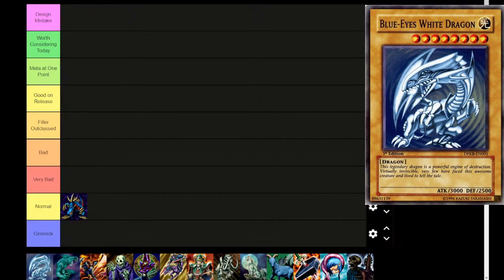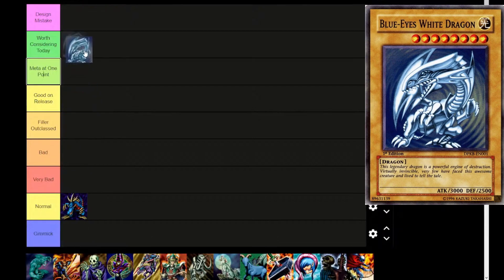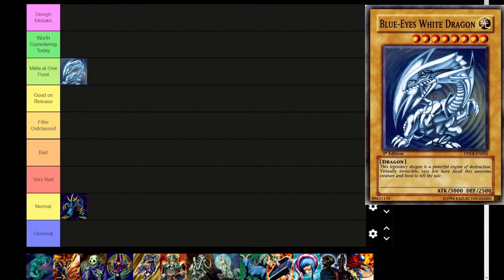Next up is Blue Eyes White Dragon — level 8, Light attribute dragon. 'This legendary dragon is a powerful engine of destruction. Virtually invincible, very few have faced this awesome creature and lived to tell the tale.' 3,000 attack, 2500 defense. This card goes all the way up to either Meta at One Point because it won world championships, or maybe even Worth Considering Today in the dedicated Blue Eyes White Dragon deck. I'm leaning more towards Meta at One Point though.